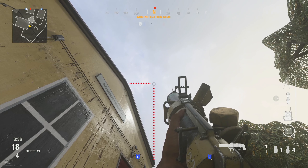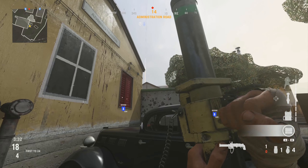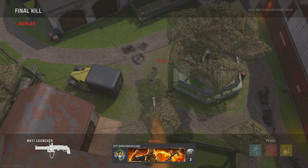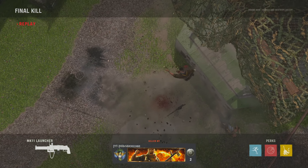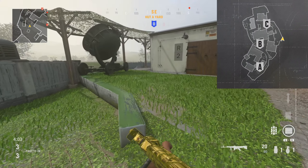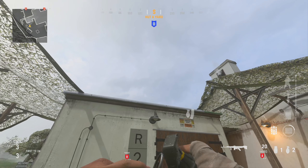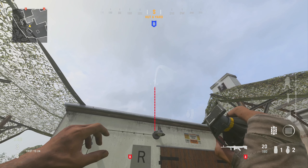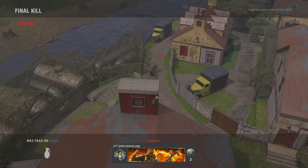For this spot, line up with this pillar and aim up until the little adjuster on the iron sights is lined up with the pillar on the wall, then shoot the launcher over. Once again behind the car — keep your crosshair in line with the edge of the building at the bottom and also in line with the very top of the roof, then shoot your grenade launcher over. This is going to hit anybody standing on B-flag in domination.